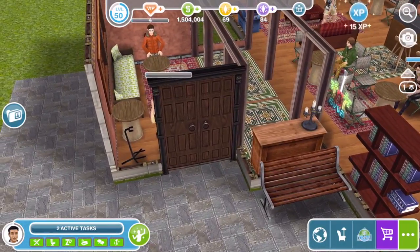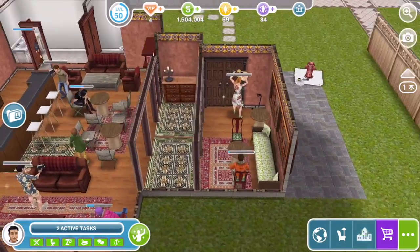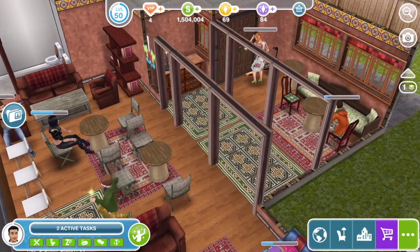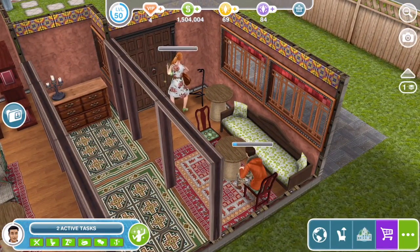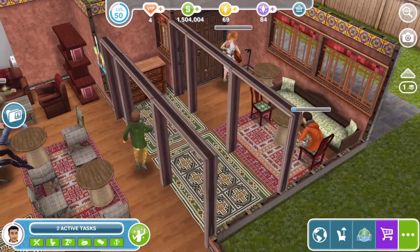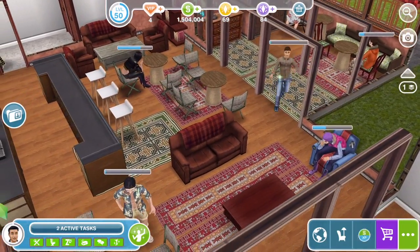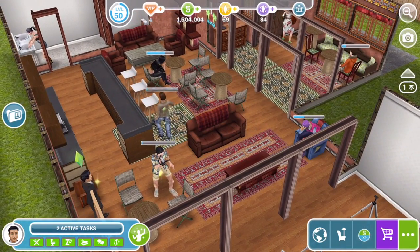As you enter Central Perk here you've got Phoebe playing on her guitar — she's singing Smelly Cat. Oh, she's throwing the guitar on the floor; she's not very happy about that. I kind of used an eclectic mix of furniture around in this build because Central Perk has got nothing that particularly matches in there. It's all a little bit odd in that place, to be honest.